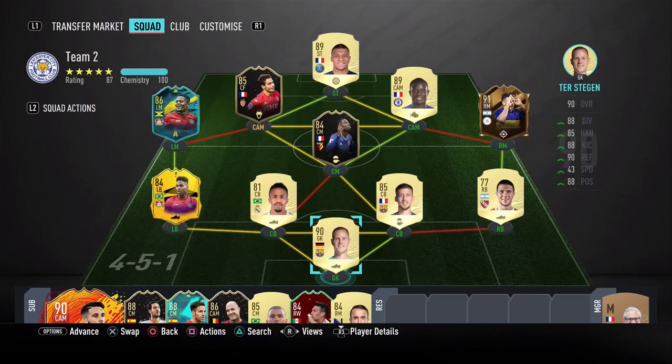This is the team we're going to be using Salvio in — it turns into a 4-2-3-1 in game. I'm starting off with Salvio up front for the first five games, then as a right attacking mid to emulate him on the wing for the second five games, so I get a range of opinions and interesting scenarios with him in game.